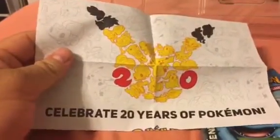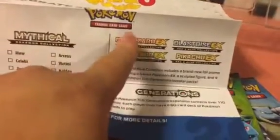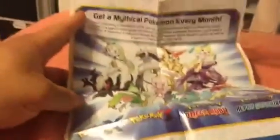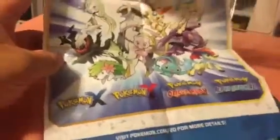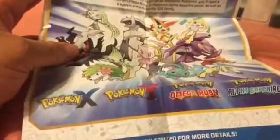You get this little 'Celebrate 20 Years of Pokémon' booklet. It tells you what mythical Pokémon are coming out each month and what packs are coming out. We've done Charizard, Blastoise, Venusaur, and Pikachu should be the next ones. There's also an awesome little poster on the back showing the mythical Pokémon being released. We've already done Darkrai, Mew, Celebi, and Jirachi.